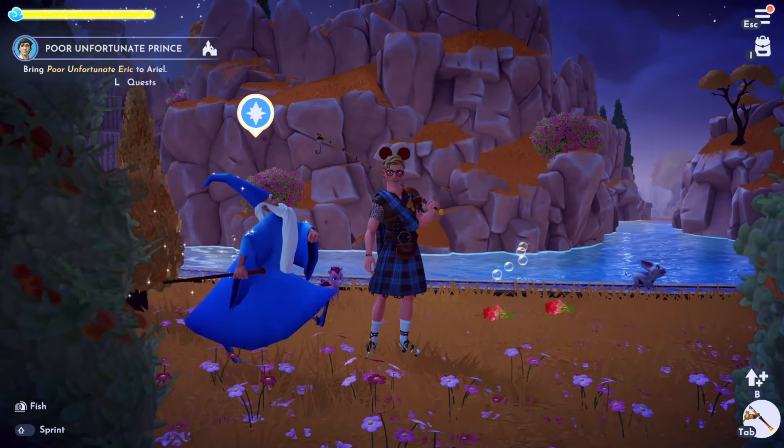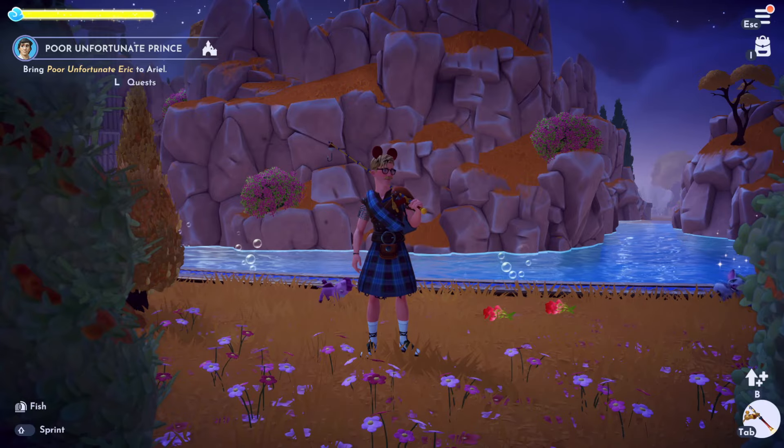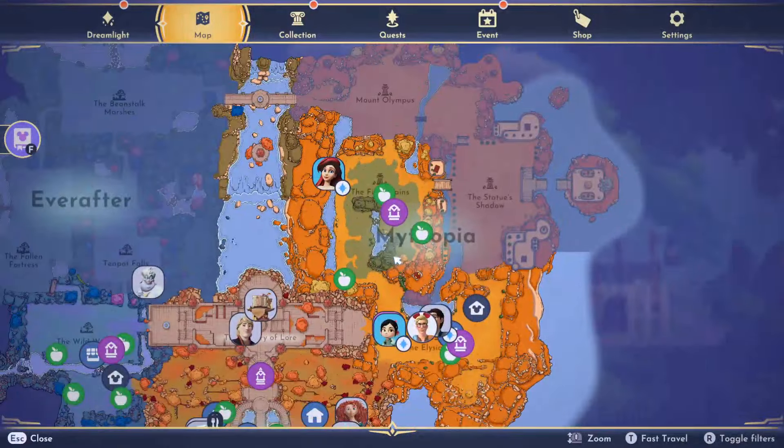Hi guys, I'm going to show you how to get hippocampuses in Disney Dreamlight Valley's Storybook Veil. First things first, this is gained by fishing — they are of course a fish — and you want to get them in the Mephopia side of the Storybook Veil.